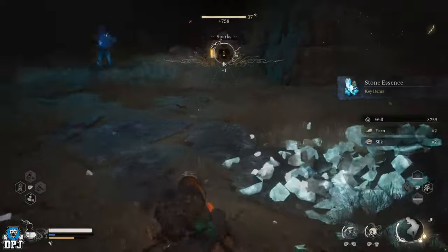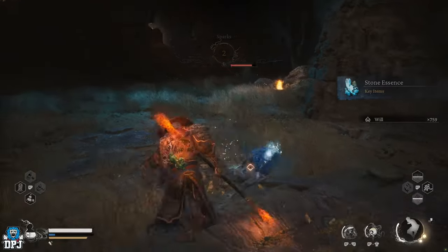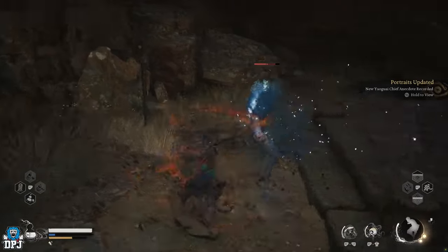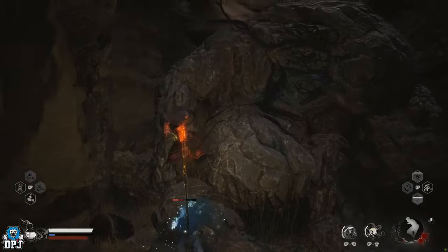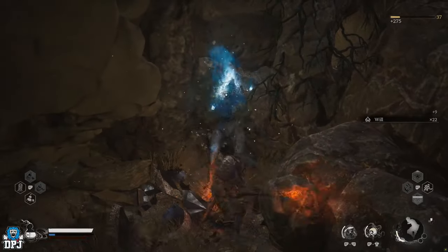Upon defeating the rock, you are rewarded the Stone Essence — this is a key item for what we need here. After defeating the Mother of Stone, I had a Poised Stone still attacking me. Once I took it out I noticed its health was a bit significant, but upon defeating it I got the Poised Stone Spirit — do this if you haven't already.